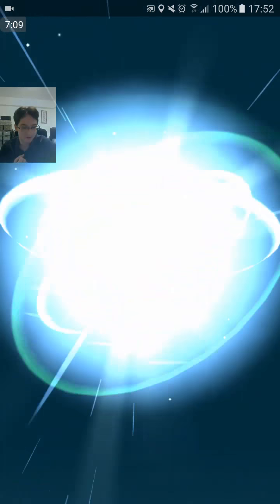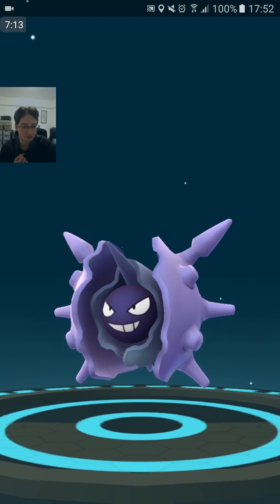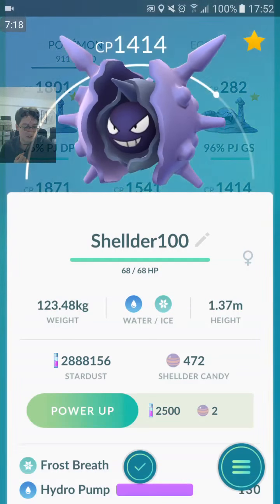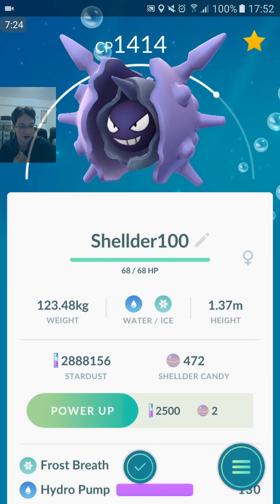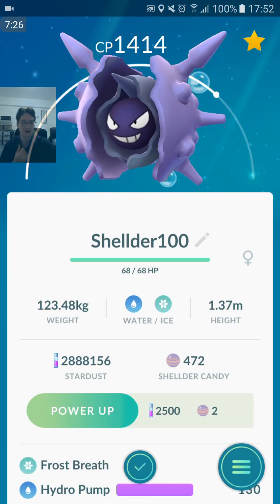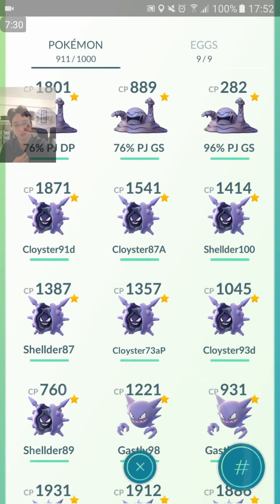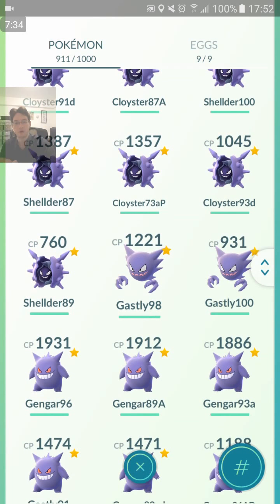Frost Breath Avalanche does 90 damage. Frost Breath Aurora Beam — at least I got Frost Breath. This is going to be the 100% IV Shellder into a Cloyster. We want Frost Breath Avalanche. Aurora Beam is a really slow attack — 3.55 cooldown, that is unreal. Avalanche is 2.7. Frost Breath Hydro Pump. We didn't get the Frost Breath Avalanche for our 100% IV, but Hydro Pump is still a really quick attack so it can be useful in certain situations.